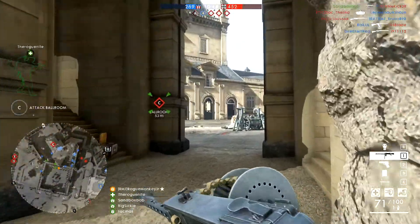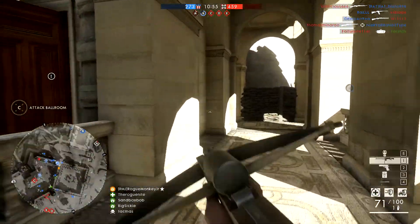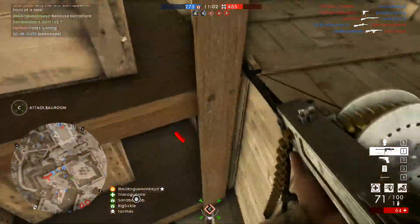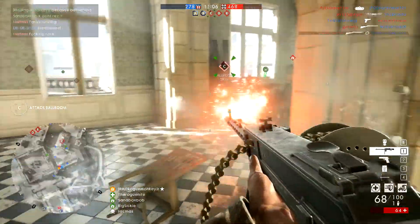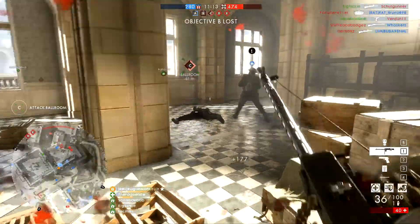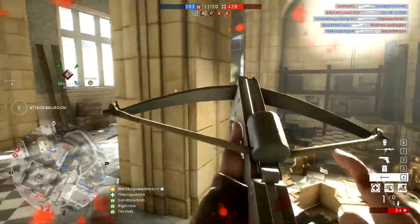I recorded all this on the Battlefield 1 live servers because you can't change your weapons in the main menu of Incursions and I couldn't find a game this early in the morning. The weapons in the Battlefield 1 Incursions closed alpha have the new and improved time-to-kill changes coming to Battlefield 1 — the SMGs do more damage, the LMGs do more damage, and the SLRs have already received their accuracy buff that is also coming to the live servers.